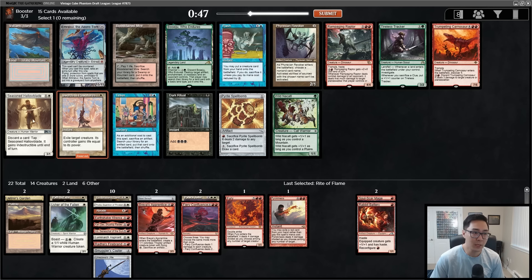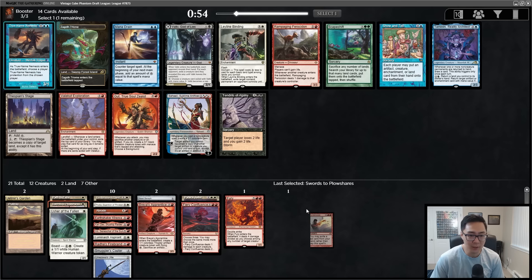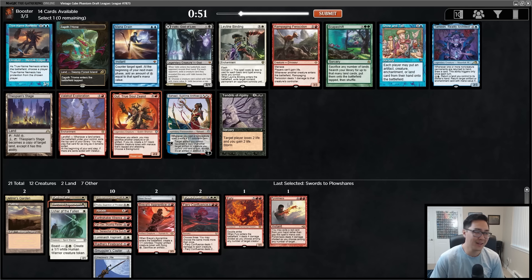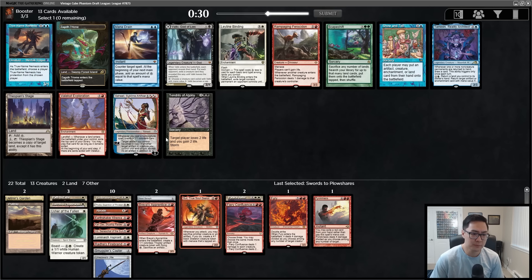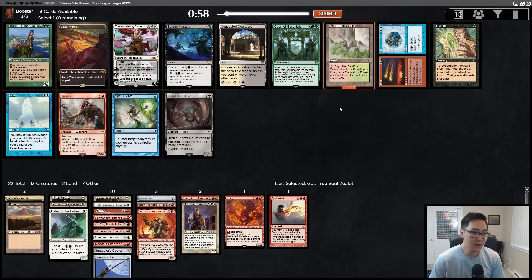Maybe we'll table a Seasoned Hallowblade out of this pack. We're going to have more than enough playables, so I'm happy taking mana over some creatures — we're looking at just needing four more playable cards. Here we have Gut again or Rampaging Ferocidon. Is this a good Gut deck? We have Kari Zev — I'll just take the Gut here. The upside is so much higher, and we can make a token off Usher, and upgrade our one-drops into four-one menace creatures.